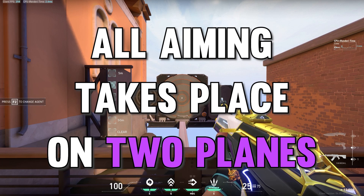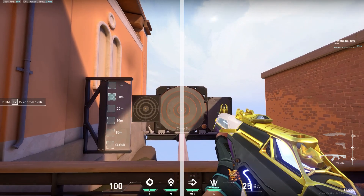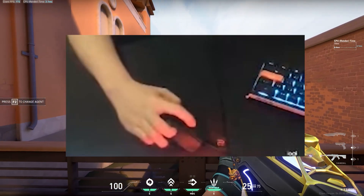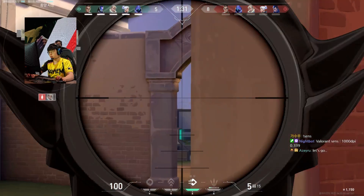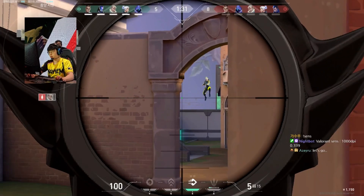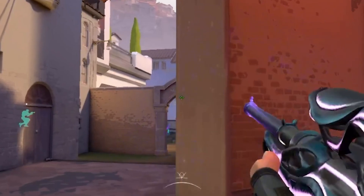All aiming takes place on two planes: horizontally and vertically. Adjustments across both vertical and horizontal planes at once require more precise control of your mouse to make quick diagonal movements. Here we see Saya player peek the top of Catwalk, and unfortunately the enemy Jett has already crossed the double box. Now they're jumping down into the courtyard cubby, but Saya shows excellent diagonal accuracy that only requires a tiny vertical micro-adjustment at the end to hit the shot cleanly.